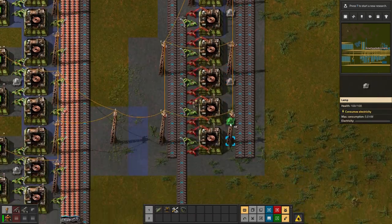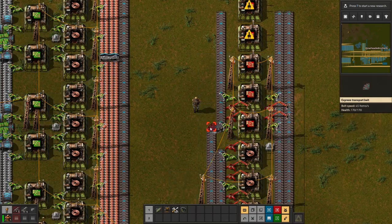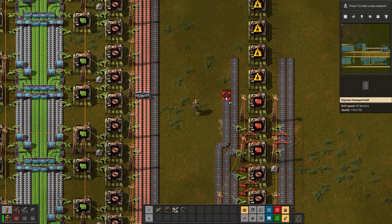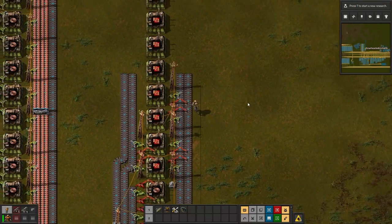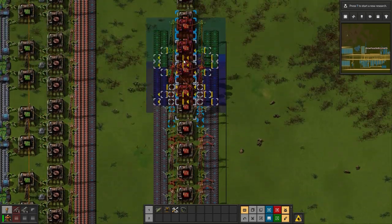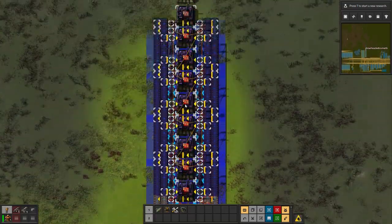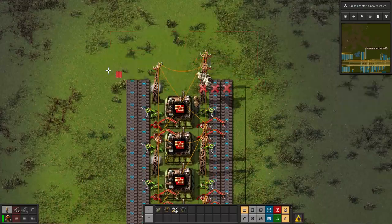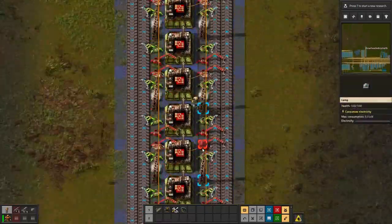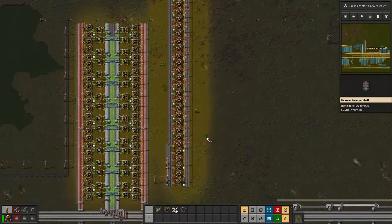The ratio is: for every 30 factories making red circuits I need 5 making cables. So I'll do 1, 2, 3, 4, 5 cable factories and then 30 red circuit factories after that. All of these need to be set to red circuits; the first 5 here will be the cable factories. We'll have green circuits and plastic down the center.